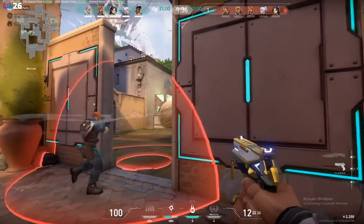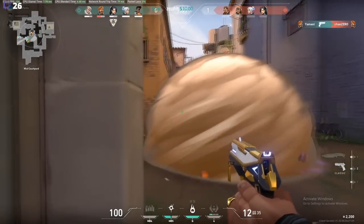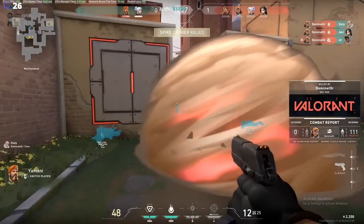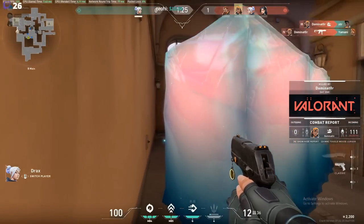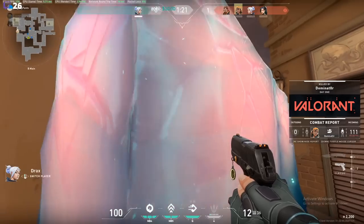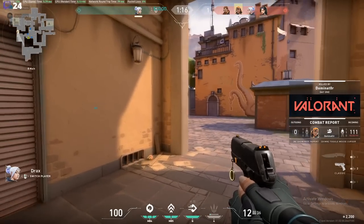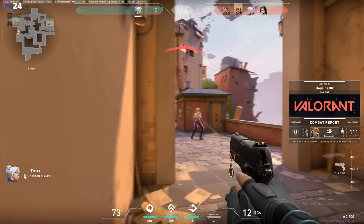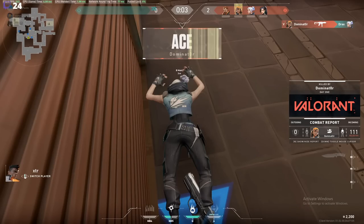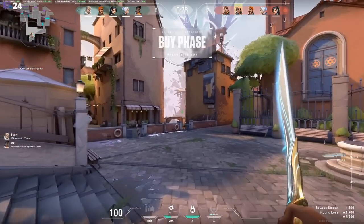Starting round two, looks like XTR is going to be pushing mid here — getting aggressive, he sees the player. Unfortunately runs into the smoke, into a Boombat, and that was the end of that round. That one is tough. I like the aggression there. I really love getting aggressive in mid on Ascent, especially with the smoke. There are a lot of great plays you can make — smoke off cat, smoke off mid, you rush. Unfortunately that time, the Raze was able to counter that pretty well. But that was actually a pretty good decision overall; the execution just wasn't there.